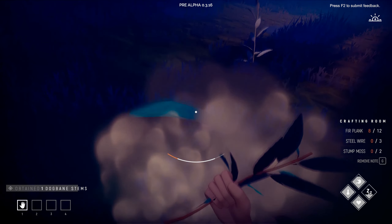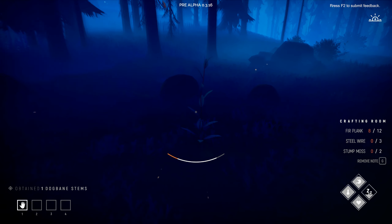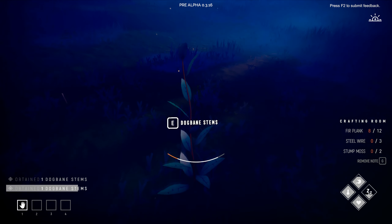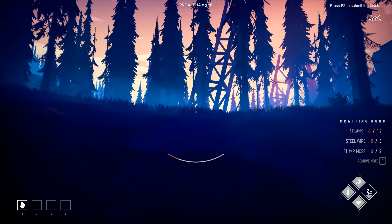I found dogbane stems — I didn't see these last time. The description says 'tough fibrous outer skin of the stem can be used to craft rope and other important items.' That's useful.